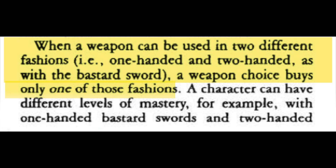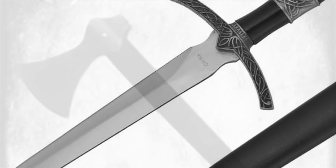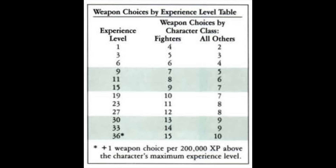Further, for each aspect or function of a weapon, the character must put a weapon choice into their skill with the weapon. So for instance, a bastard sword, which can be wielded with one or two hands, would use two choices — one for each of the functions. The rules do not specify whether this is true for weapons that can be used as thrown weapons and melee weapons, but it would stand to reason that this logic also applies. Each class gets a number of weapon choices as per the chart. Fighters get four weapon choices at first level; other classes get two. Demihumans neither use nor gain weapon choices and are instead considered to have basic proficiency in all weapons normally available to them. Notice how fighters have their own progression chart — fighters will, over the course of their careers, be able to learn more weapon choices than other classes.